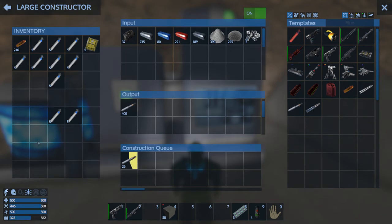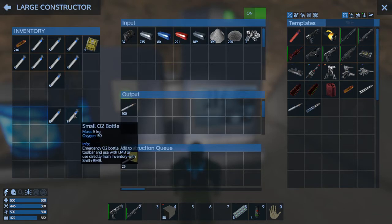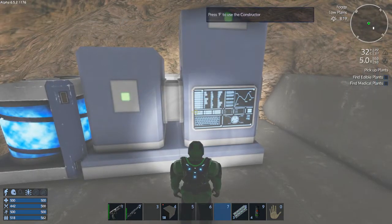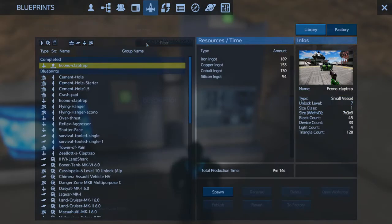Might as well eat that. This is huge — because I already have cooked in my blueprints the Econal Claptrap, ready to spawn. Because I threw all that in there and started cooking it, went to bed, came back and it's ready to spawn. Love that.